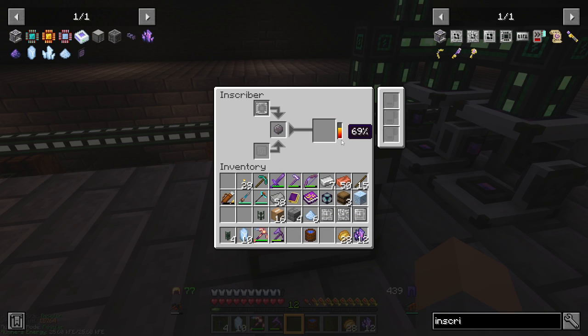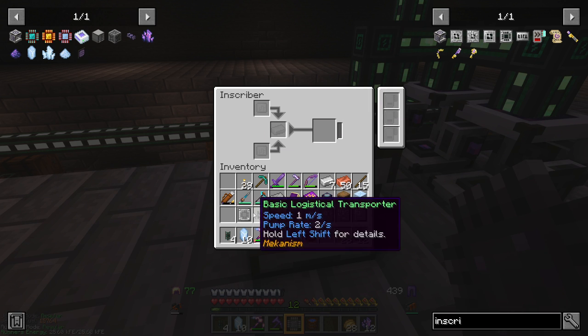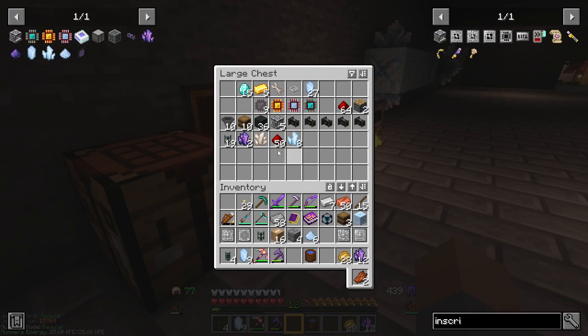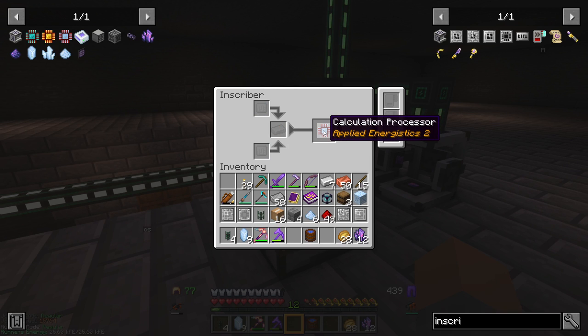The printed engineering circuit comes from putting a diamond in with an engineering press. We have these presses here — let's grab them all. Grab some Certus Quartz dust and smelt it so we can make some silicon. We have silicon. If we put silicon in the Inscriber with the silicon press, it does its thing and we have printed silicon. Likewise, if we put a calculation press with a Certus Quartz crystal, we get a printed calculation circuit. If we combine that with the printed silicon and some Redstone, we have a calculation processor. We can't stack things in here — this is all very manual, so we need to set up some automation.